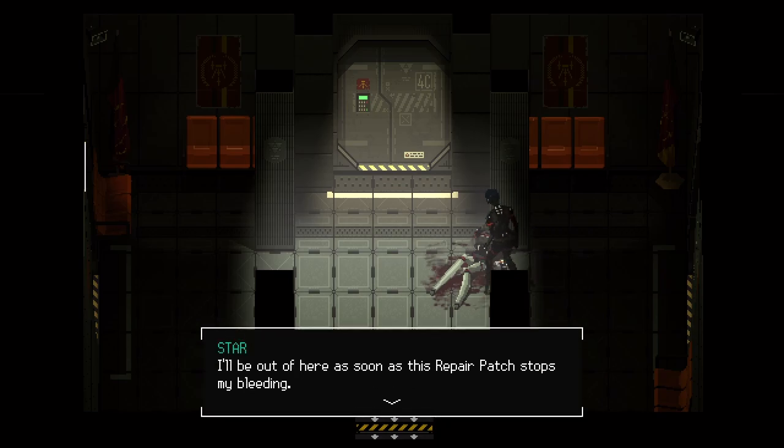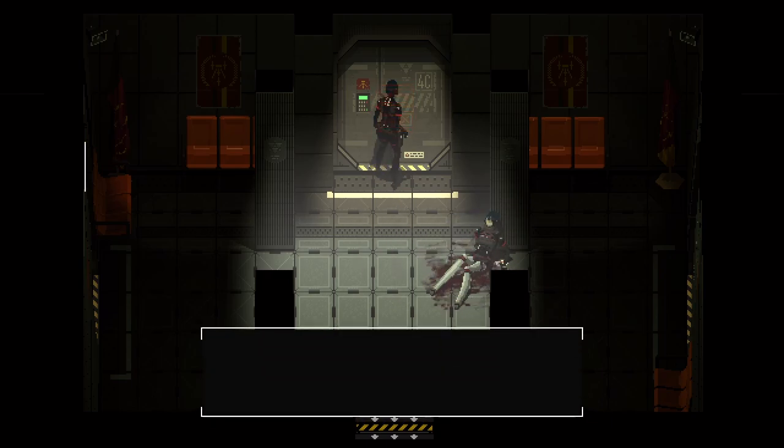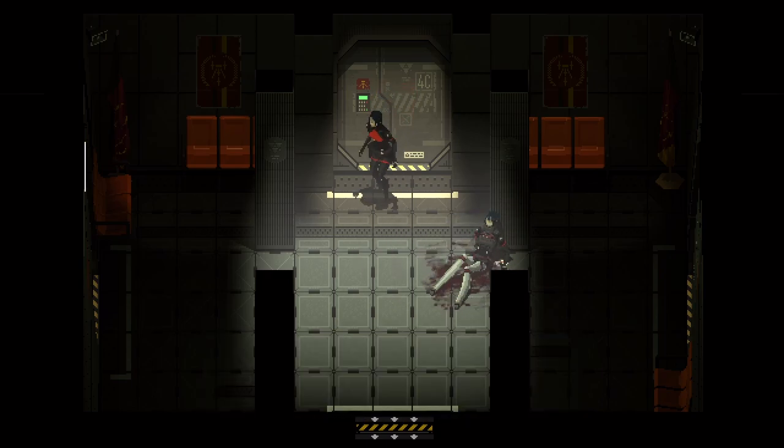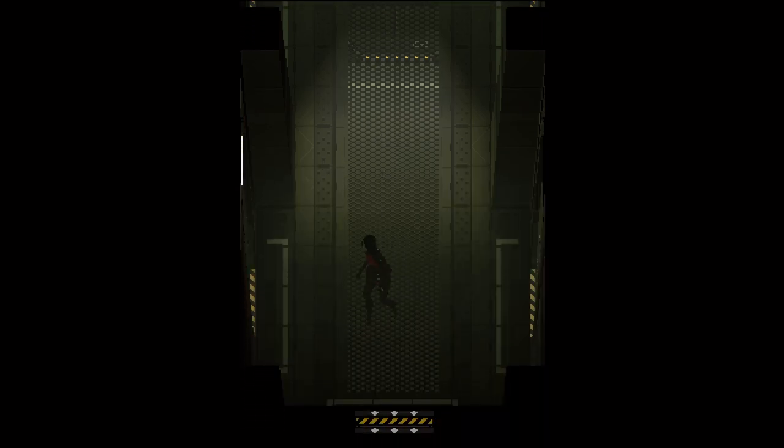She says she'll be out of here as soon as this repair patch stops her bleeding, and that we should get out too. She doesn't know who that woman is, but she's probably dead by now. If we still want to go — good luck. So we can't go through there, we need the classroom key. There is another replica who's at least somewhat alive, which is interesting.